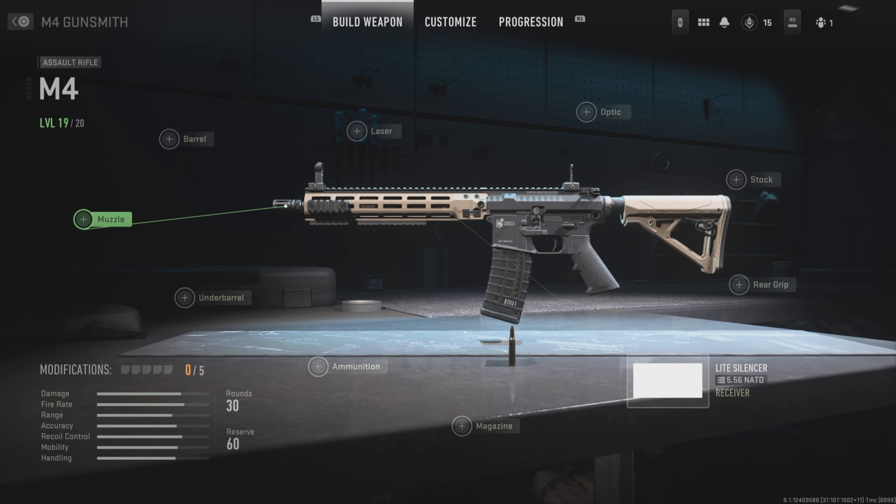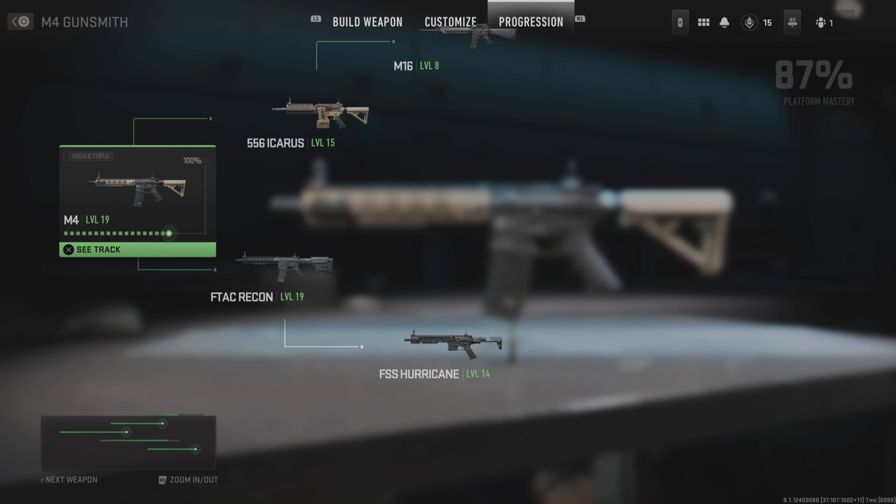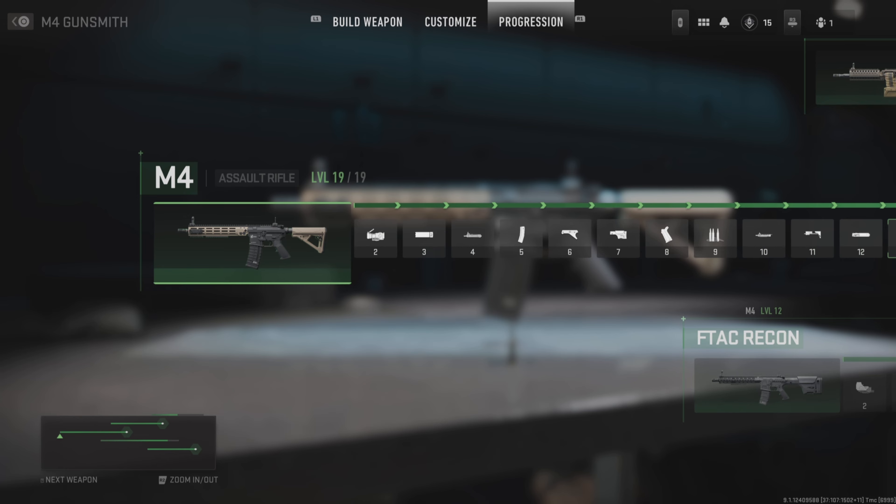From here, if you press R1 twice, this opens a progression tree. As you can see there are multiple weapons branching out from the M4. If we click on the M4 to see its track, we can see all the attachments that we can unlock by levelling up the gun and using it within matches.